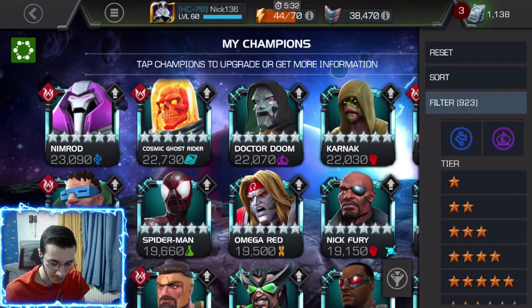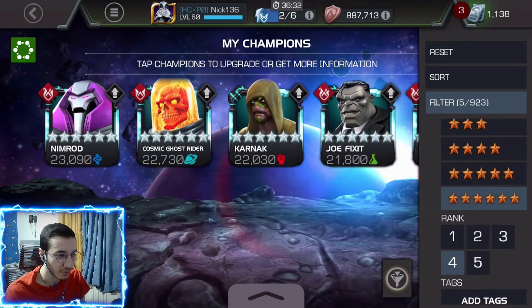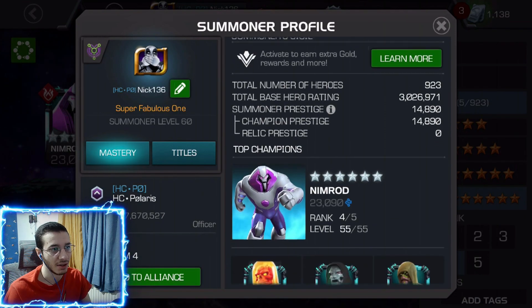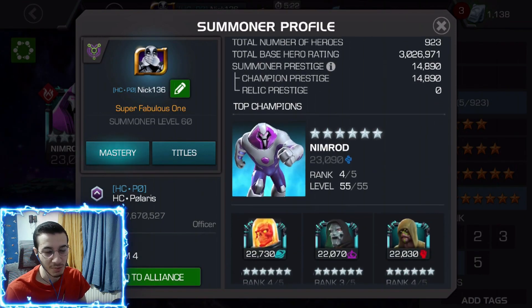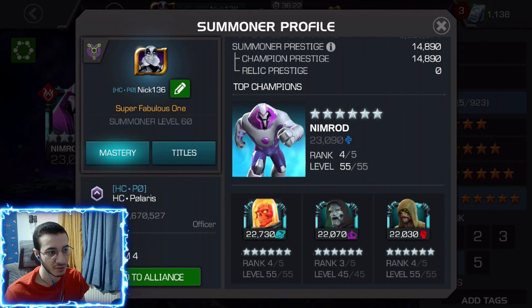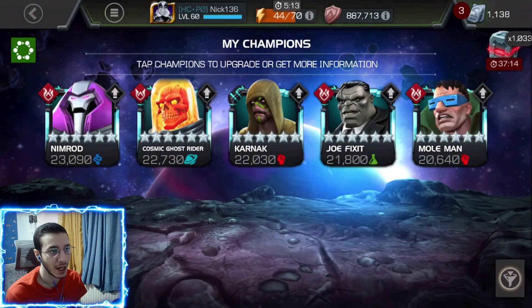First off, let's go for the prestige. My prestige is 14,890 and we still don't have relics, so maybe that's going to change soon. This is my profile — I've got three rank 4s in a profile and a Dr. Doom, and I have five rank 4 champions.